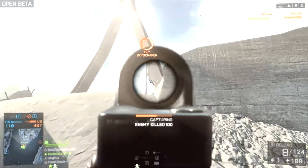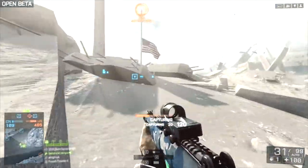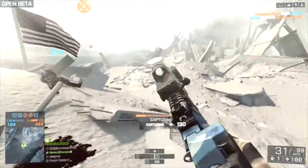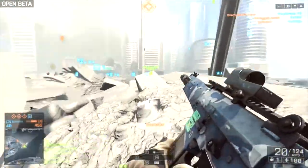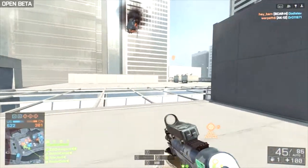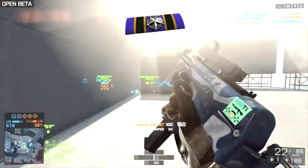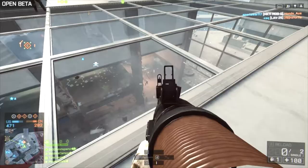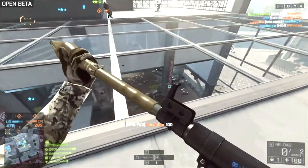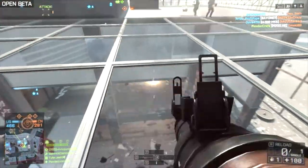Now let's get on to the support class. Do not use shotguns for this class because you're meant to be supporting your teammates. Your best bet is to use an LMG, and definitely you want to unlock the Type 88 LMG because that has a 200-round magazine. You can support your assault teammates and try to capture the objective with that, and it works perfectly.